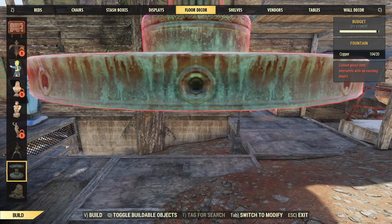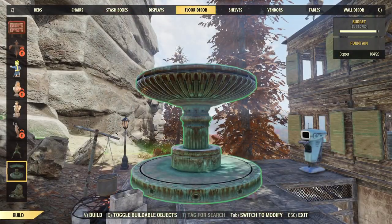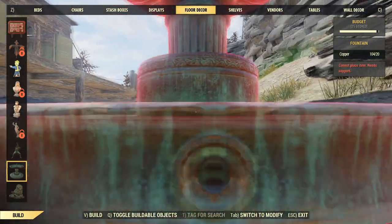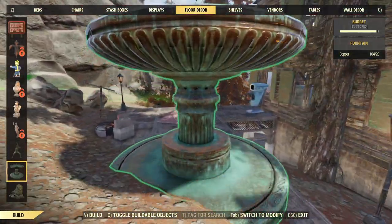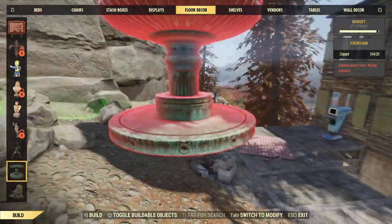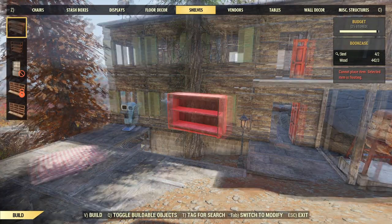All right, that was fun. And then we've got a fountain, which is freaking massive — look at the size of this thing. Golly. Do I need a fountain? I don't know. It's starting to look a little gaudy, wouldn't you say? It's starting to look a little ridiculous around here. I think one copper statue was enough, thank you very much.